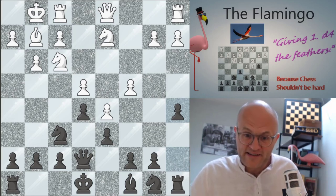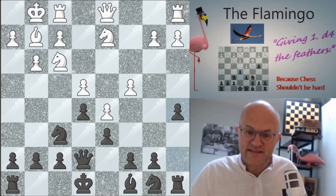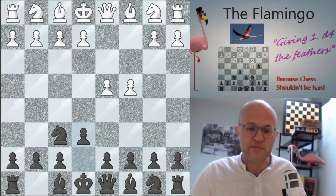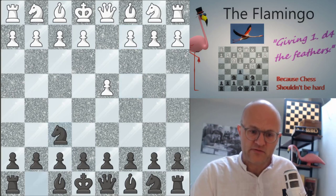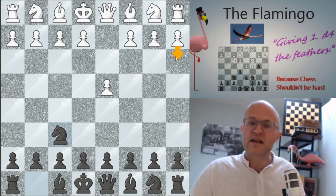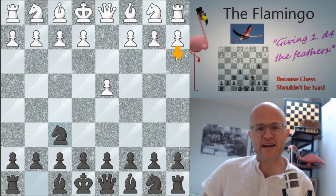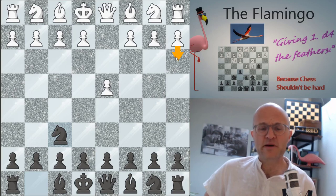Finally, let me sum up. First of all, the flamingo is not a pet — do not treat it as a pet opening, that would be disrespectful. Second, you might ask: what if the guy plays the London? Or what if he's disrespectful and plays a3 against me? Well, my friends, then you can resign and just start again, because I don't have anything against those openings. But I do hope you've enjoyed the flamingo. Bye-bye.